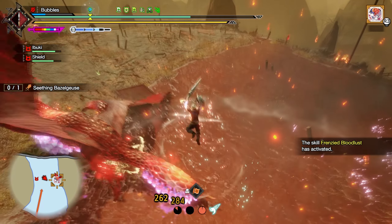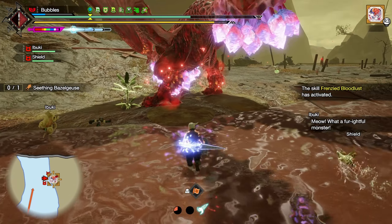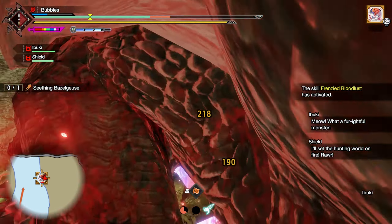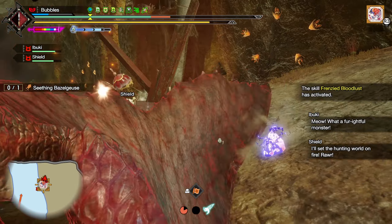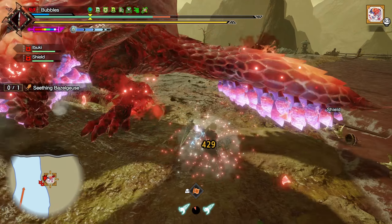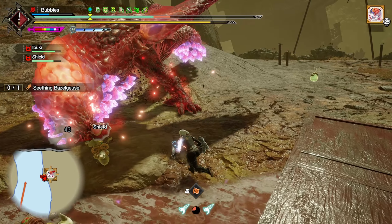Counter. Do a quick thrust just to get down. Should be able to land some Perfect Rush here. I'm generally going to be going for the zits when I can, getting out of there real quick, because we need to be doing as much extra damage as possible.